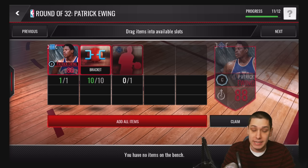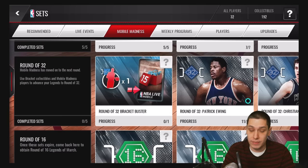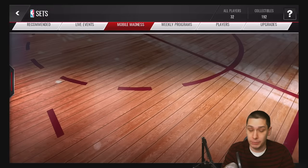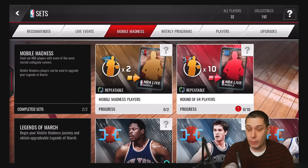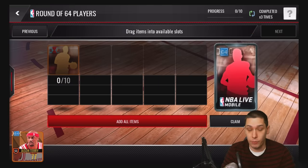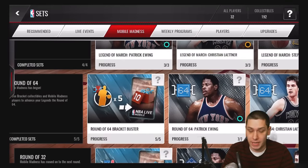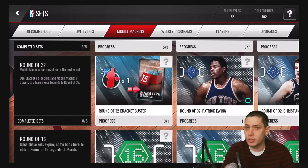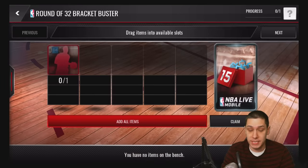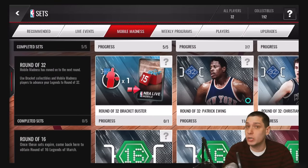The brackets are something you can get relatively quickly. First, you can go in and do this set if you have a round of 64 elite player — any of the round of 64 elite players. You can get those a couple of different ways: if you have 10 of the gold round of 64 players, you can turn those into an elite player. Or you can go to the auction house and purchase one. Once you have one of those round of 64 elite players, you can turn it into 15 brackets very easily. That's one quick way of doing it.